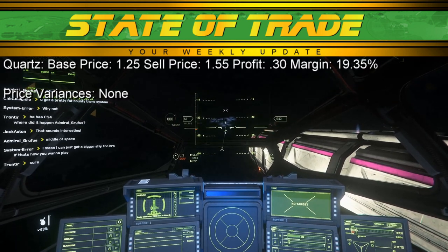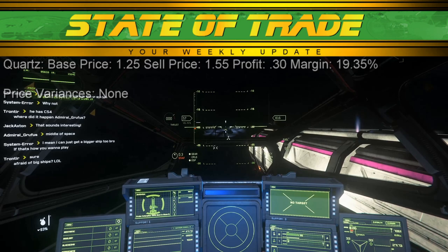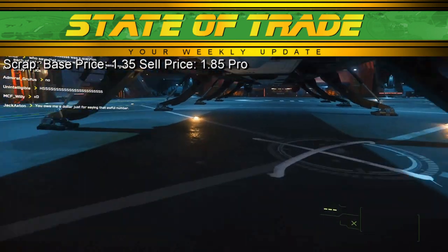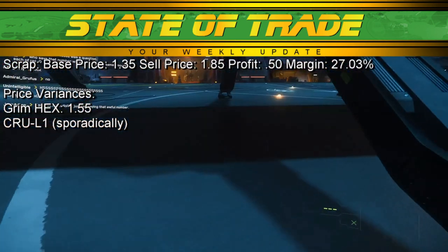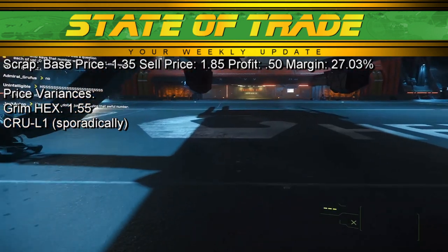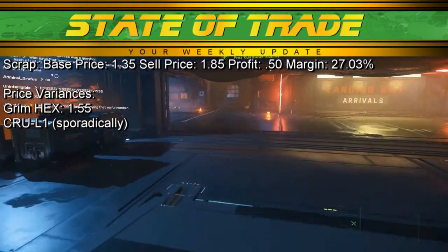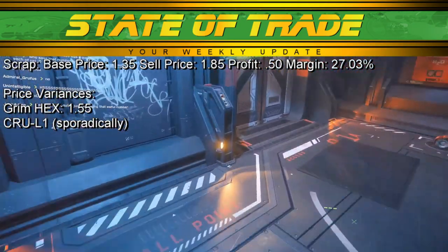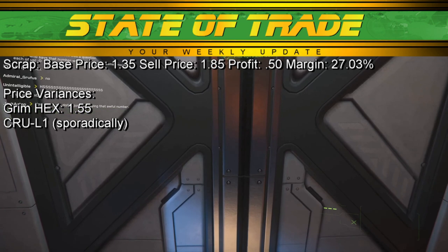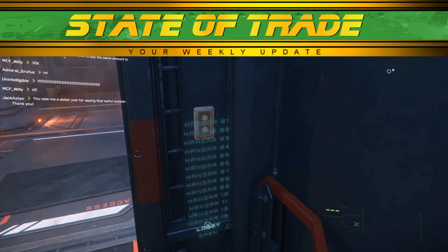Quartz sees no notable movement this week. Quartz has a base price of 1.25 and a sell price of 1.55. Scrap sees a surprising slowdown at some locations. Scrap has a base price of 1.35 and a sell price of 1.86. In Crusader, Grim Hex over Yela continues to see pricing averaging 1.54. However, Crew L1, the next closest source of scrap, fell to base pricing several times throughout the week. The lack of interest in scrap may reflect traders moving toward higher-profit routes or shifting focus to Grim Hex, now that it can support large ships via its recent hangar additions.